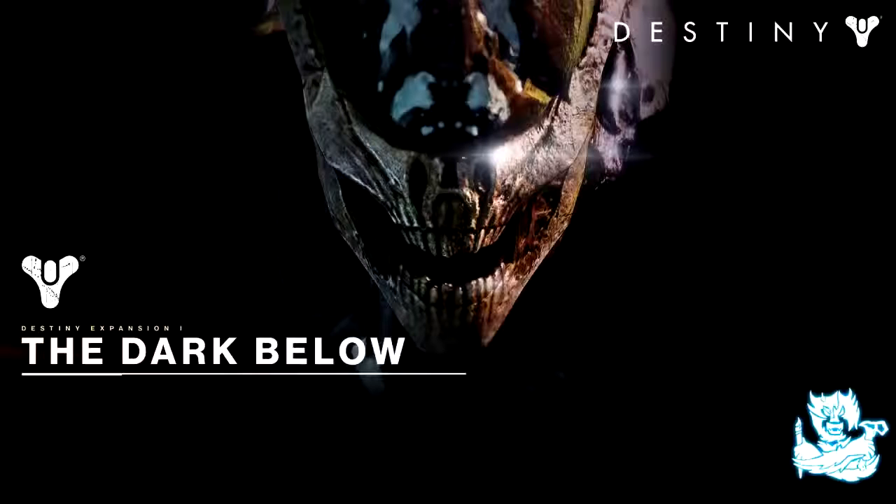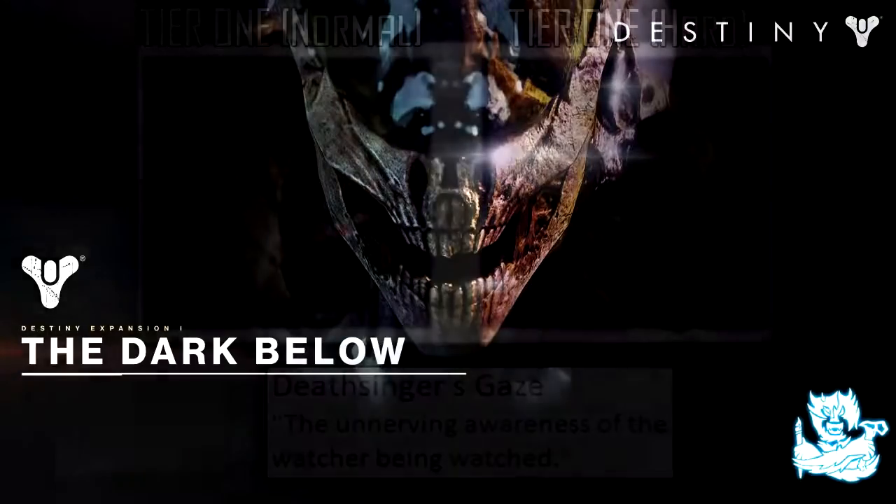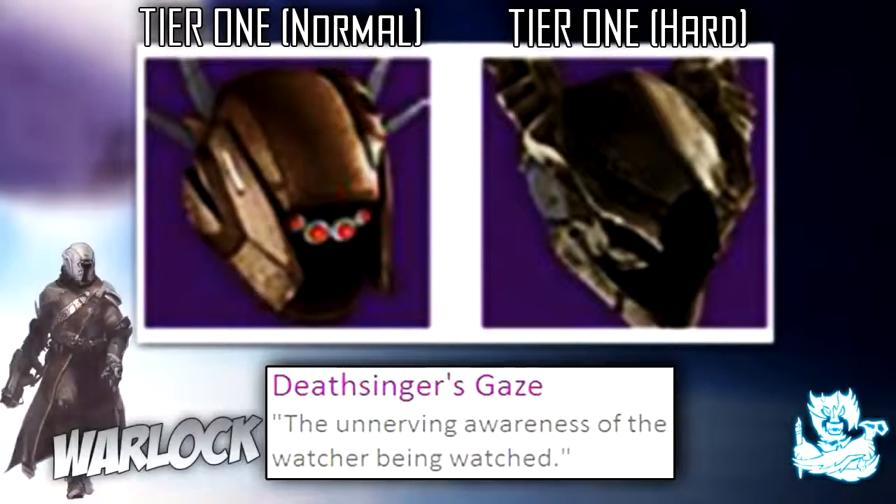These are unlocked by doing the Crota's End raid from the Dark Below DLC which comes in December. We have tier 1 for normal mode and tier 2 for hard mode. We're gonna start with the Warlock — the Warlock's helmet is called the Deathsinger's Gaze.